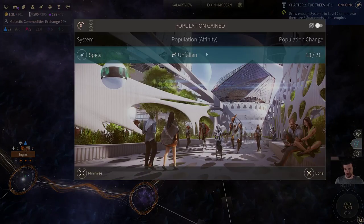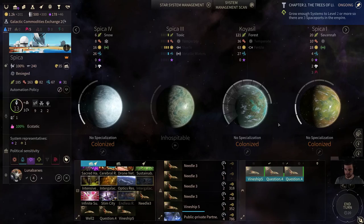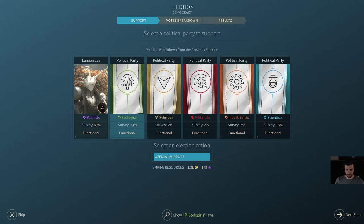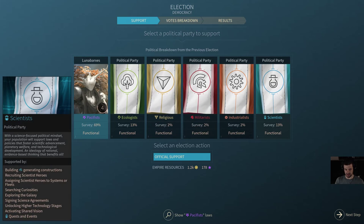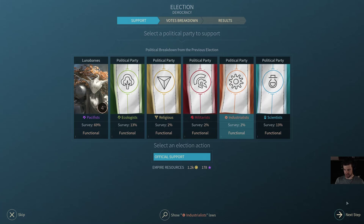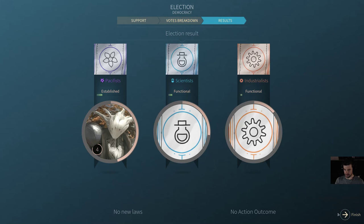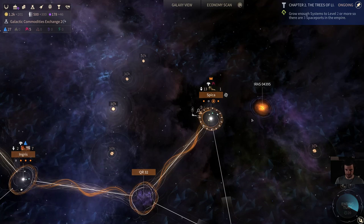We're gaining a lot of Unfallen population, although we're getting some Pulsos pops as well. For our political party, staying as Pacifists is fine. Having Scientists in second place and Ecologists or Industrialists in third seems equally fine, so I'm just going to let that happen.